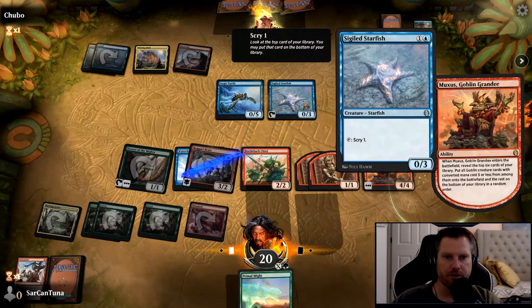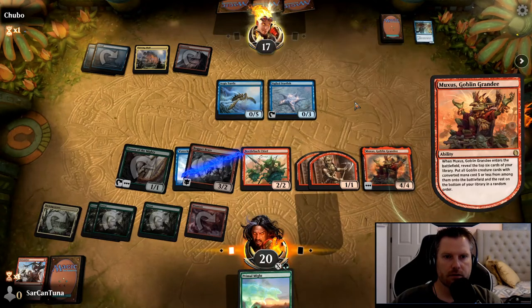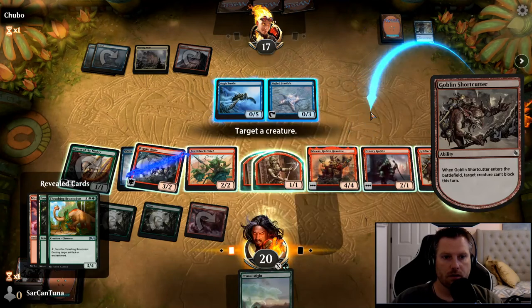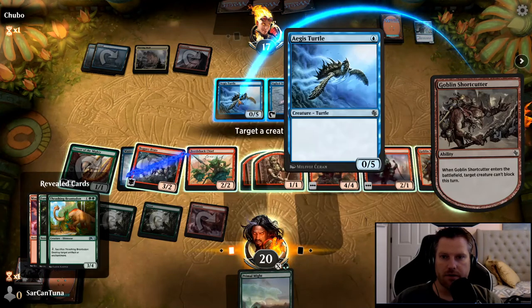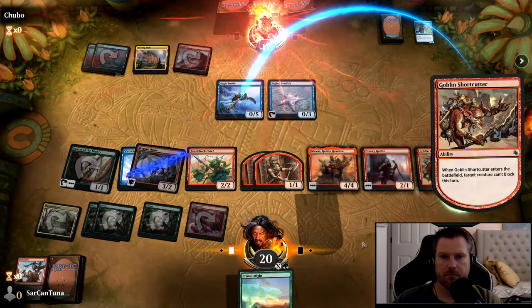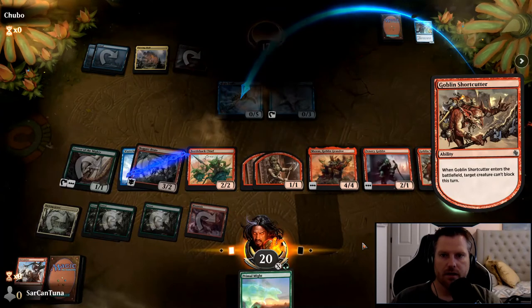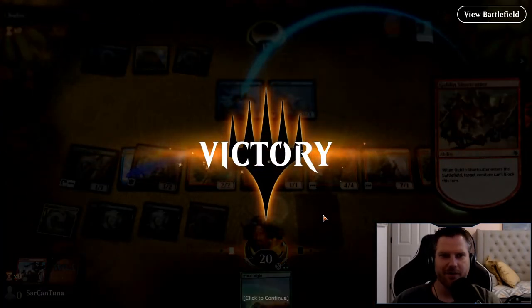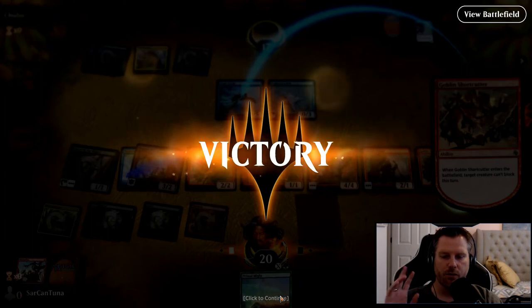Target creature can't block this turn — your turtle can't block this turn. And our opponent just says they've had enough of these goblins and dinosaurs. And just like that, we've won our first game and get the rare right away.